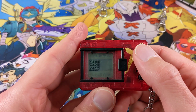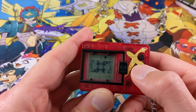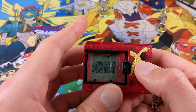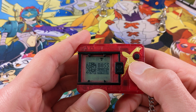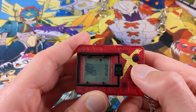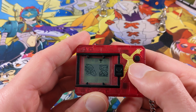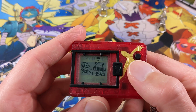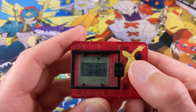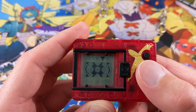Hey guys, Marty here, welcome back to Snappy Videos. In this video we are going to be taking on Area 34 on our Digimon X Version 2 English release. Here's our boss ready to get its ass kicked. There are only three Digimon on this one. Let's see what sort of roll we're going to get today — six, that's really good.